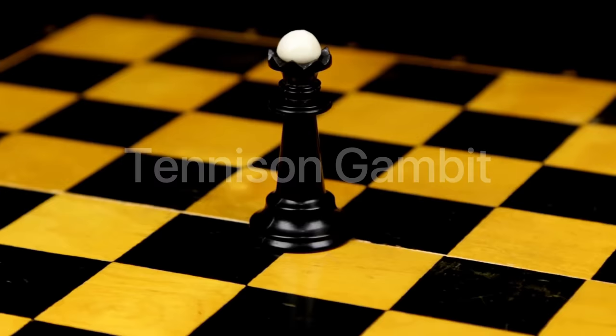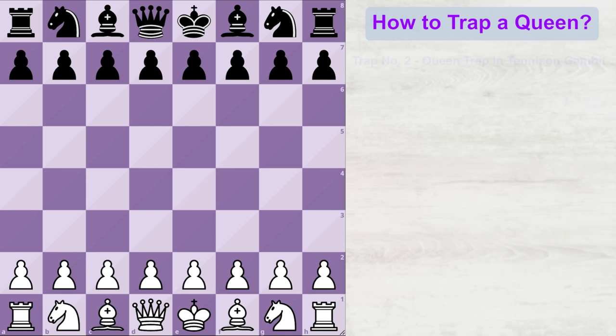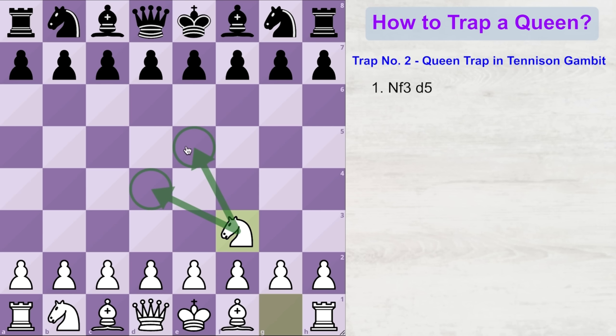Now let's look at another queen trap in the Tennyson Gambit. White plays knight to f3, taking control of two important center squares. Because white is controlling these squares, black cannot play e5 without losing his pawn. So most of the times black will play d5. The same idea again — if you want to capture the opponent's queen, you need to get rid of these two pawns on the d-file. That is why white plays e4 to deflect the pawn, and now we have entered the Tennyson Gambit.